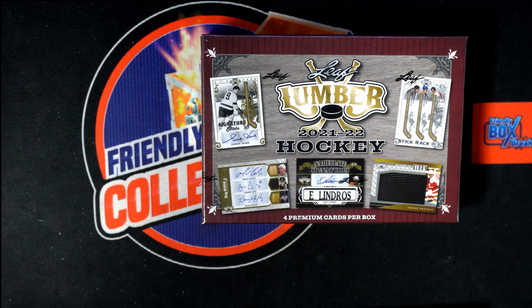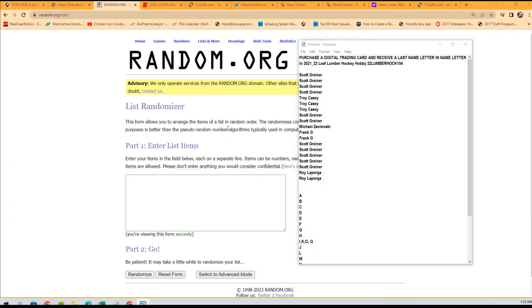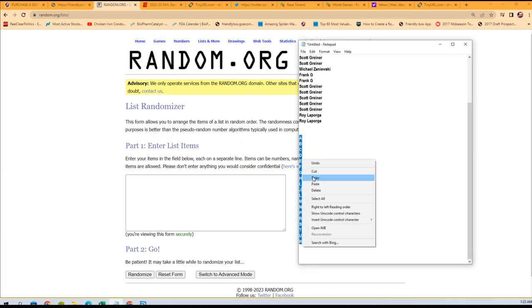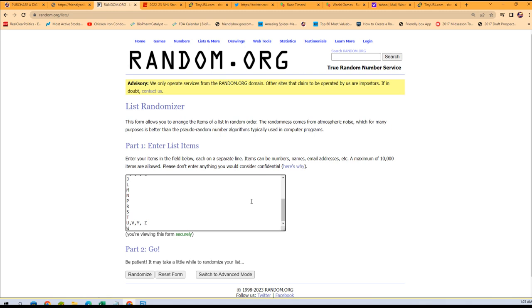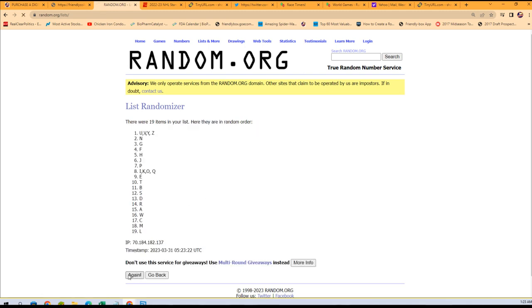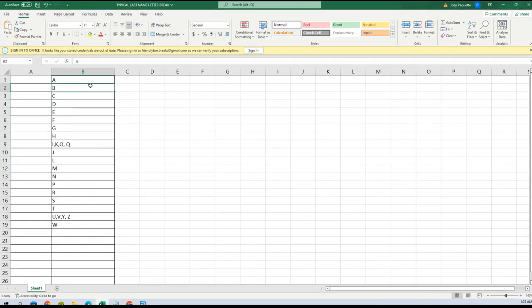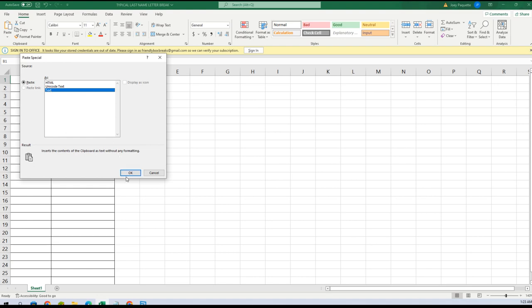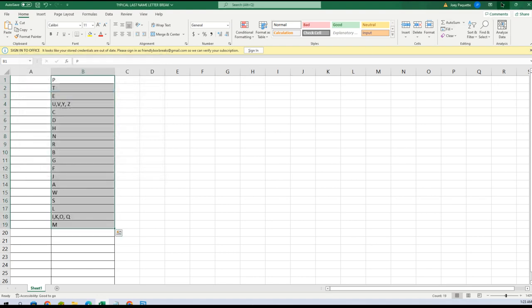All right, here we go guys, this is gonna be Leaf Lumber Hockey 104. We're gonna do the last name letter right over here — that's one, two, three, four, five, six, and seven. M is at the bottom, P is at the top. We're gonna copy that and bring it right over here, get rid of these.